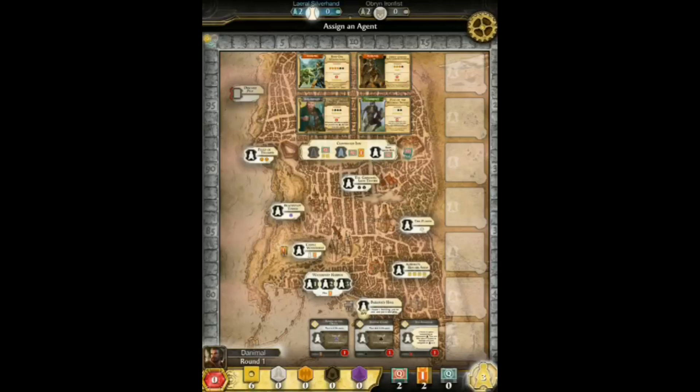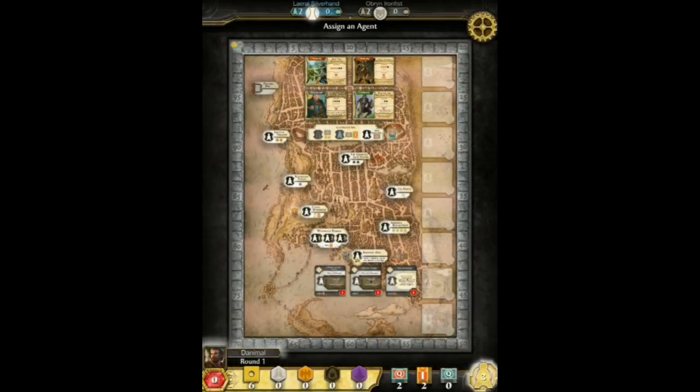Another nitpick many people have is that to see the whole board you have to zoom out quite a bit, making it hard to see what the various locations do. For new players this might be a problem. The board in the Lords of Waterdeep board game is also quite large for its purpose — the artwork is nice, it's the city of Waterdeep — but in a board game it's not a big deal. In the app it's kind of wasting a lot of space.